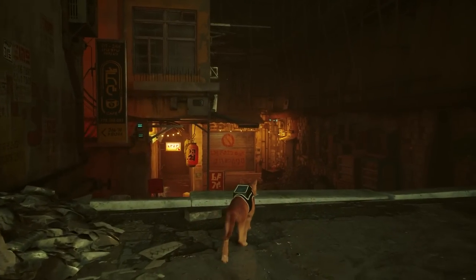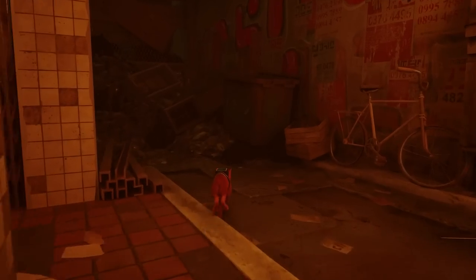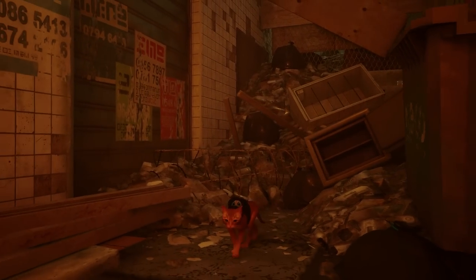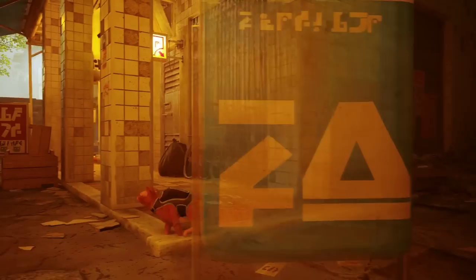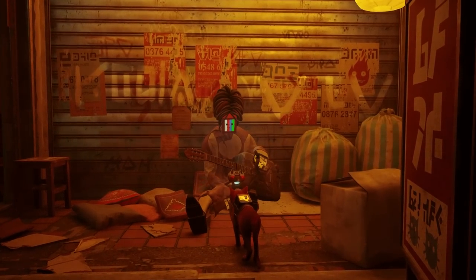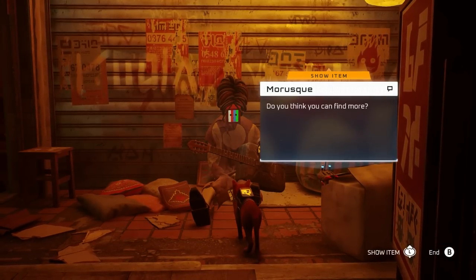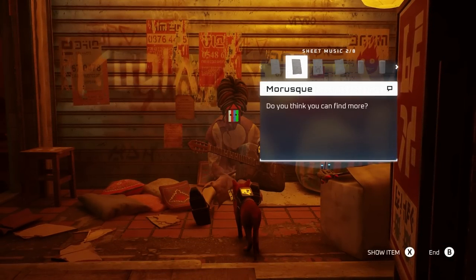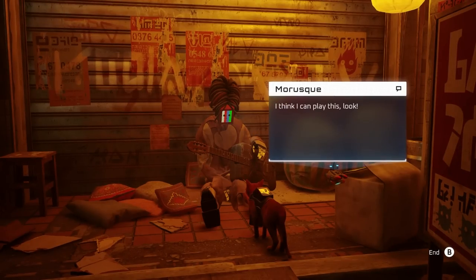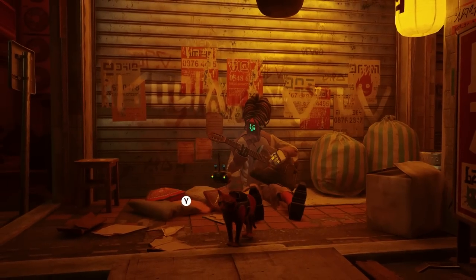Armed with this knowledge, run back to the safe and punch in those numbers. Inside the safe will be your first music sheet, which puts you on a little side quest to find a bunch of music sheets. We can give them to this robot right here — if you talk to this robot, you can show them the music sheets you find throughout the world, and they'll play you a nice little tune.